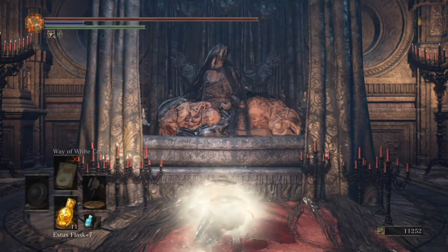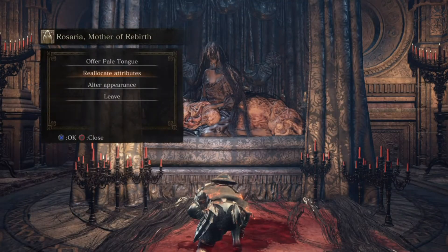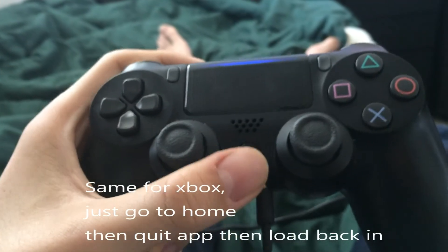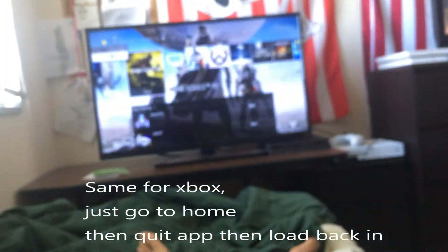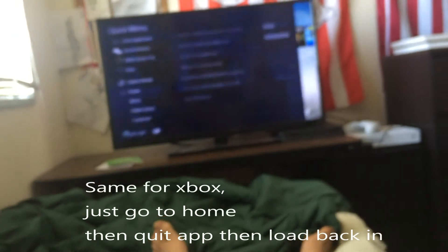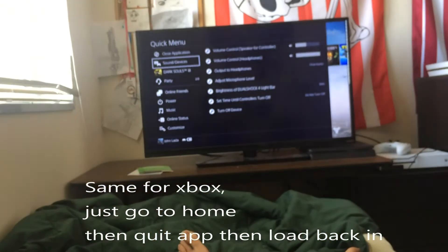Once you do that, click confirm. Now this part right here is important — do not leave the dialogue box. What you're going to do is push this, come in here, hold it, and then close application.